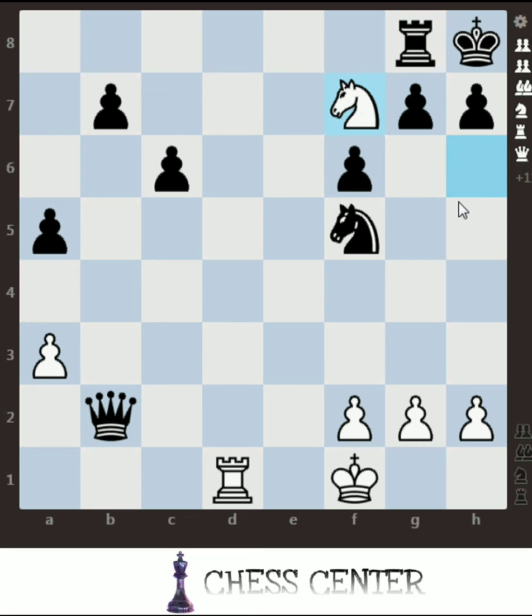This position is not exactly the same but similar. Smothered mate means: either we force the opponent, or the opponent by himself blocks his king with his own pieces from all sides, and then our knight simply goes and gives a check that leads to checkmate.